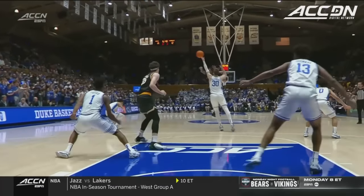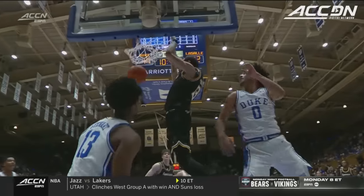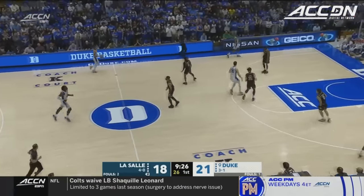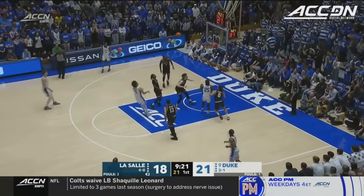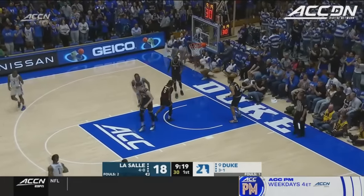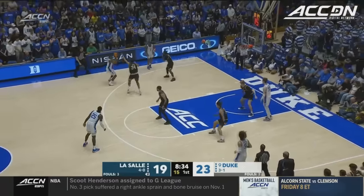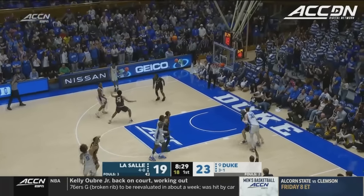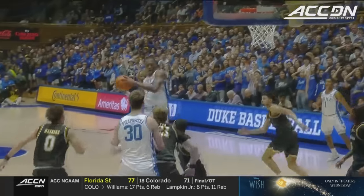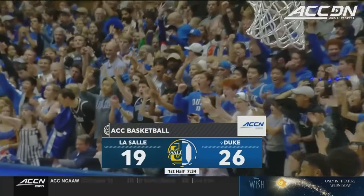On the offensive end, you see the screen and roll. They go down the lane. Good hustle by Duke on defense to get out and contest that shot. Here's Proctor weaving into traffic, spots up and hits. Here's Roach for Foster — tees up a three, back rim miss. Mitchell gives Duke a second chance and it's Proctor from deep. Proctor knocks down a three. Duke by seven.